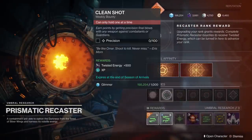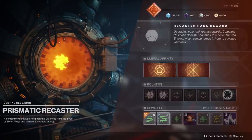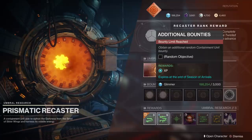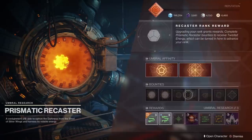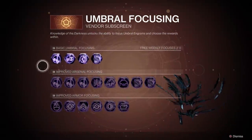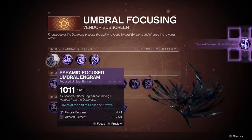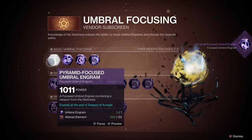The Altered Elements come from the Daily Bounties. So to recap: the Twisted Energy is from the Weekly bounties, and the Daily Bounties give you Altered Elements. Unfortunately, the Additional Bounties only give you XP — it's very much like other systems in this game. So daily gives you Elements, weekly gives you Energy. We're going to go ahead and focus right now because I want to try to get that cool sword. I'm going to focus these and use up my Altered Elements.